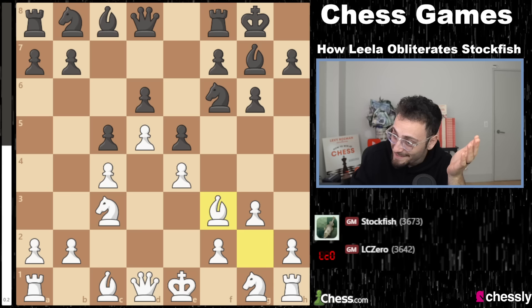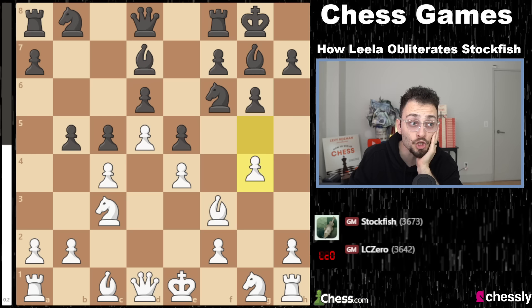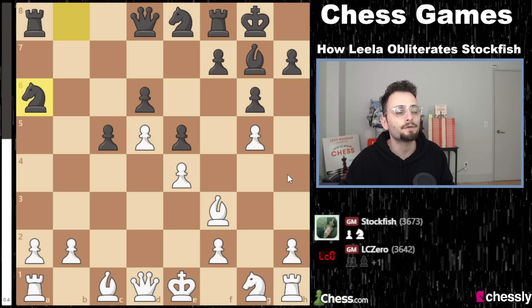Bishop to f3 — what?! No human on the planet plays this move. That is an insane move. We as humans would play knight e2. Bishop f3 is crazy. The idea is g4 — the idea is to strike first. Look at Stockfish creating insane counterplay on the other side of the board already. Knight e8. Leela says, 'Yo Stockfish, if you're going to give me a pawn, I'm going to take it.' Stockfish is trying to open up the queenside, so if Leela takes this pawn, Leela emerges a pawn up. But now Black is going to have what's called Benko-style counterplay.